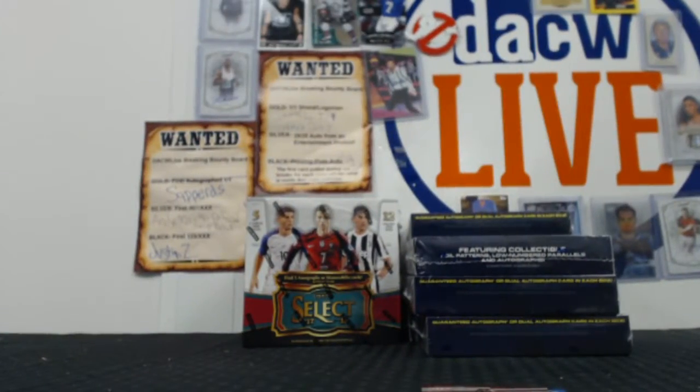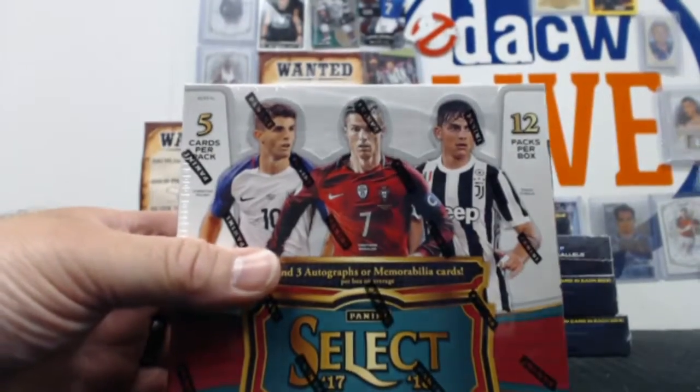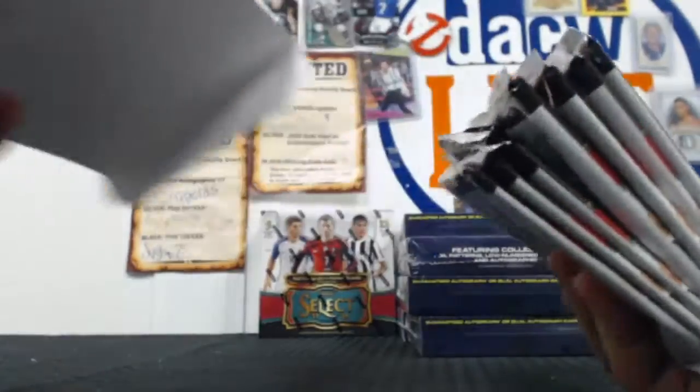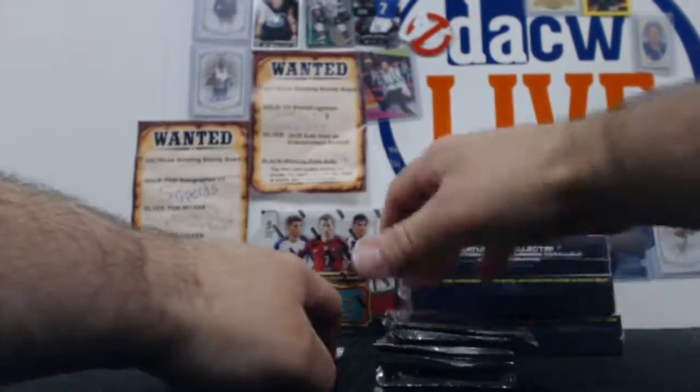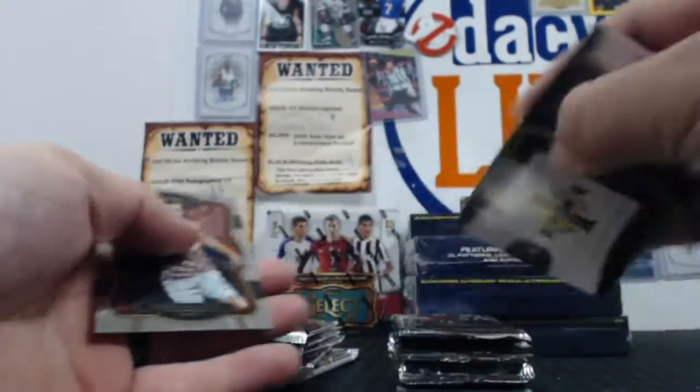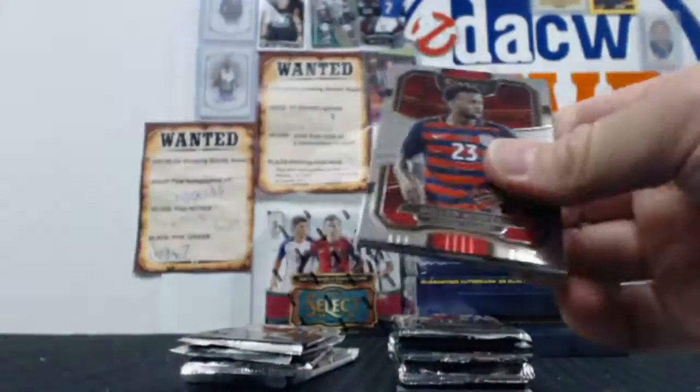Again, those are free as well. You just get those — you got two packs each. For doing soccer. Lewandowski. Davis. Those aren't numbered. There's a few non-numbered prisms in this set.